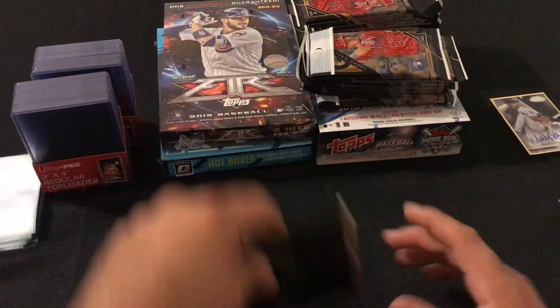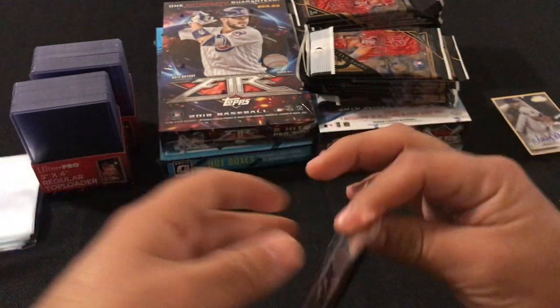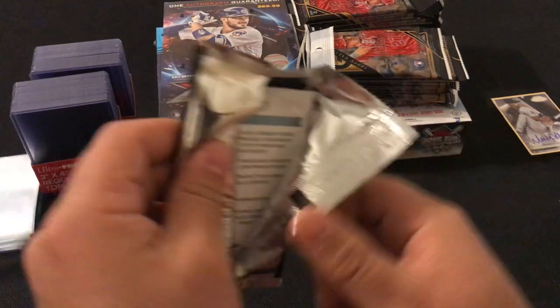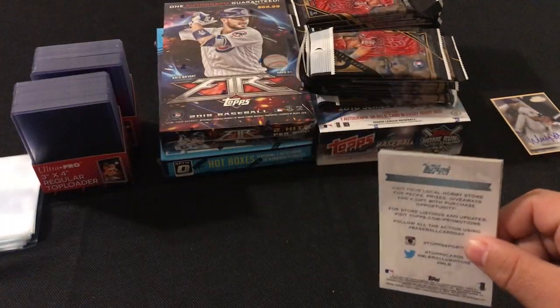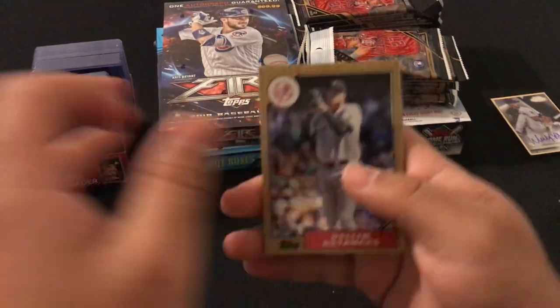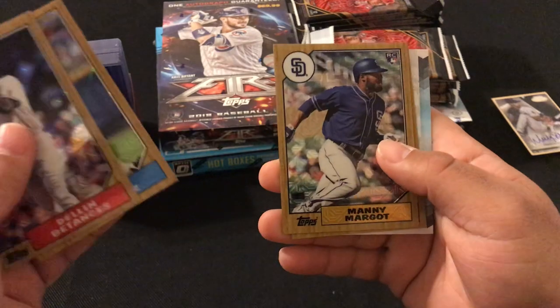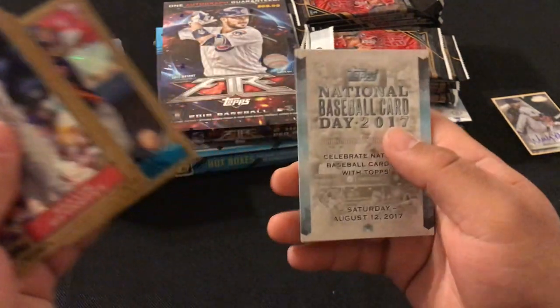Let's open this Hobby Exclusive Series 2 Pack. We got Dellin Betances, John Smoltz, Mikie Mahtook rookie card, and George Springer.